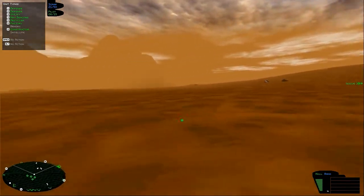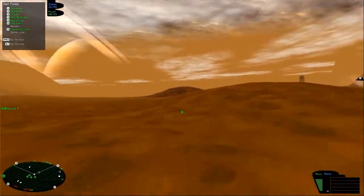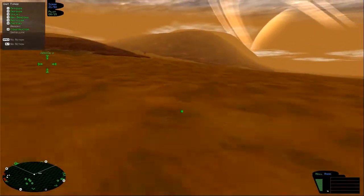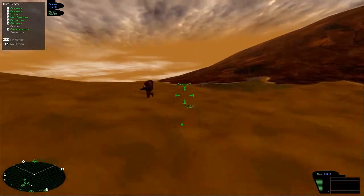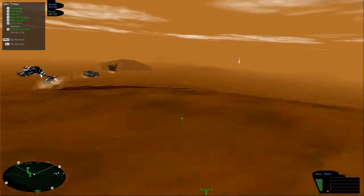The APC is headed towards that nav beacon. The funny thing about this mission is that I can send the APC completely unguarded and it will make it every single time — it never gets attacked. I'm not sure why that is, but I'm not complaining. Especially because I can't shoot.